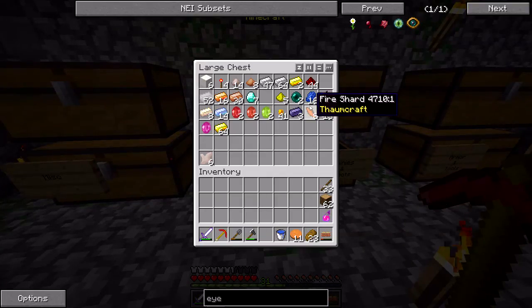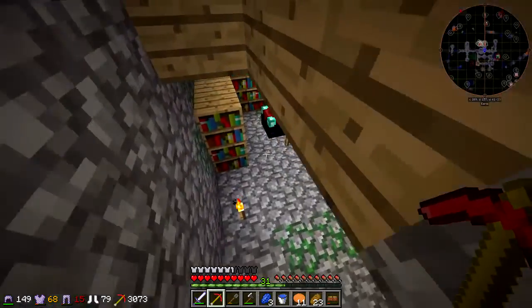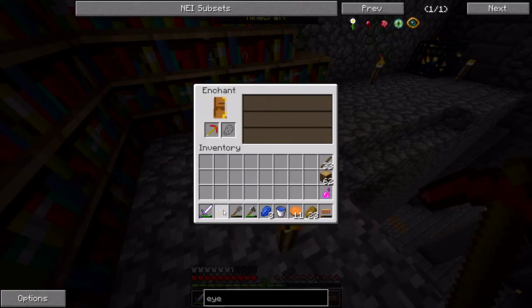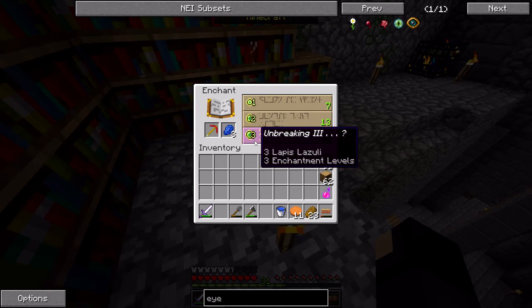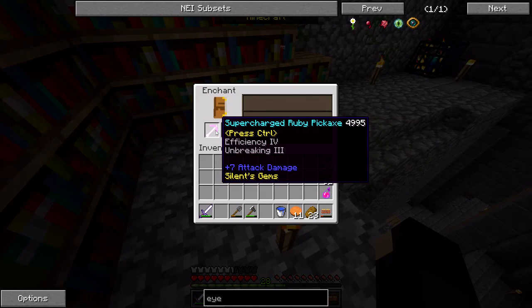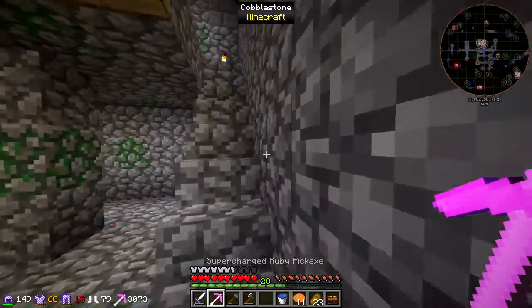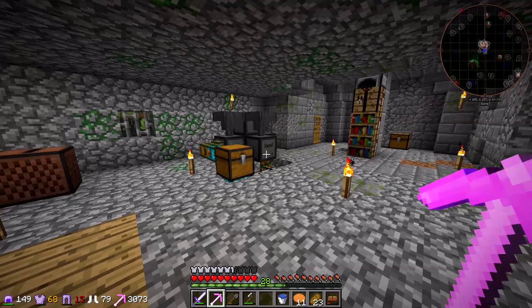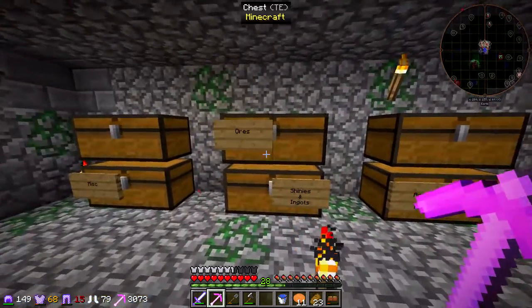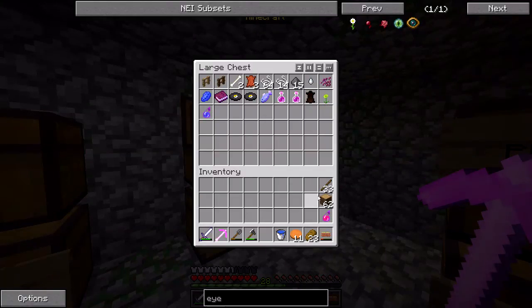We do need Lapis now - we have a little bit. So we're guaranteed to get Unbreaking 3, and who knows what else. I think it's worth a risk. Efficiency 4, Unbreaking 3 - I'll take it. I can upgrade it. And here's the problem with enchanted tools and Silktouch Gems - that glow is just insane. That is definitely not intended.